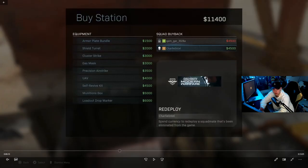Beyond the random loadout drops, you can also spend $6,000 in-game currency at a buy station to buy a loadout drop marker. You throw the marker, a drop comes down, and you pick your custom loadout. It's expensive but a safer option if you can find the cash. Buy stations are little crates on the ground — once opened they stay open so you know if someone's been there. Buying is unlimited so anyone can keep buying. The items I'd recommend: a UAV, self-revive kit, loadout drop marker, precision airstrike or cluster strike, and a gas mask.